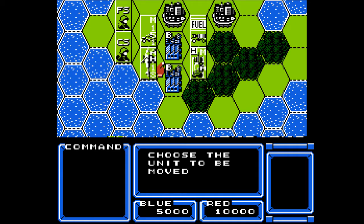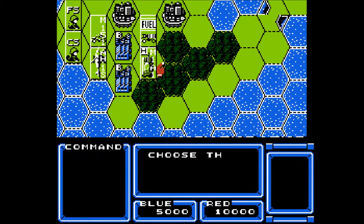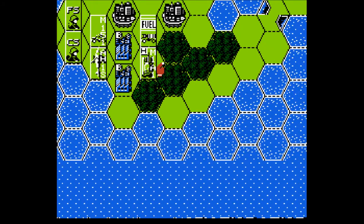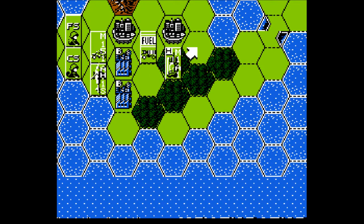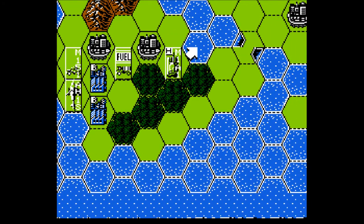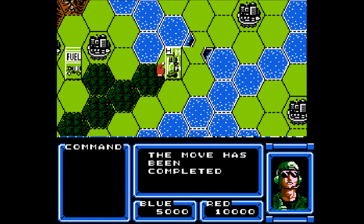Blue is in control. Choose the unit to be moved. Hmm, is this a unit? My pointer looks like a number four. There we go — this is the flag tank. What are their orders? Move. Move that way, down towards this bridge thing. Is that a bridge? I don't know.